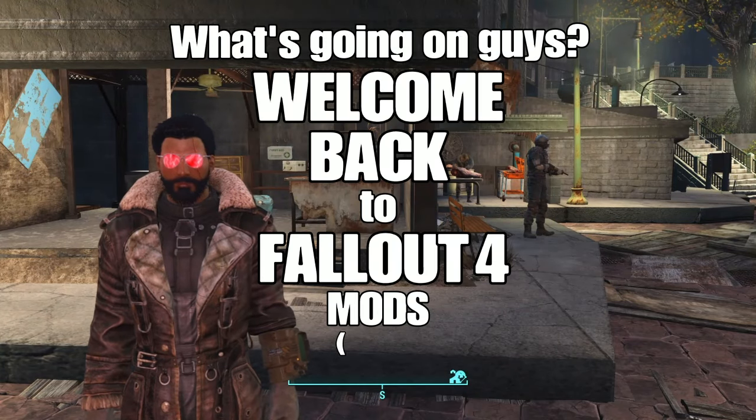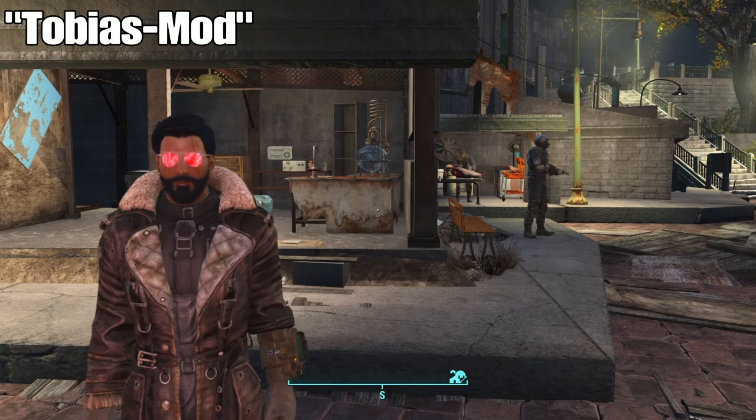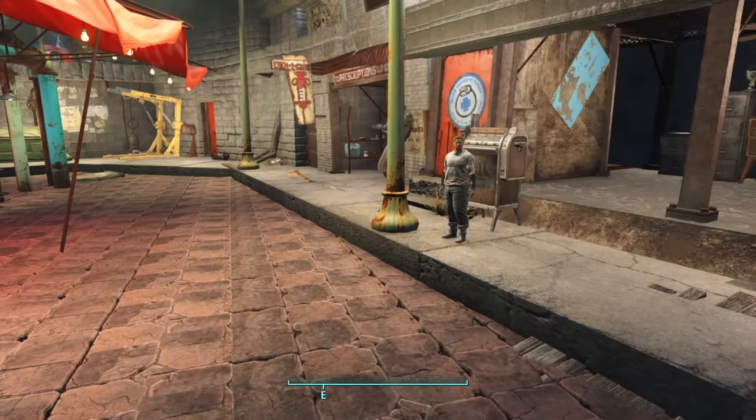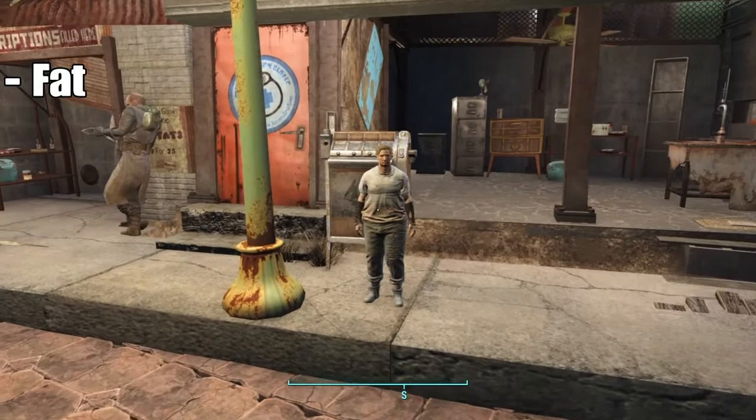Welcome back to Fallout 4 Mods for the PS4. Today we're going to be taking a look at three mods. The first mod is called Tobias Mod and it's by Street Smoker. This is a bit of a goofy mod, and the description states that he is fat, he is tiny.